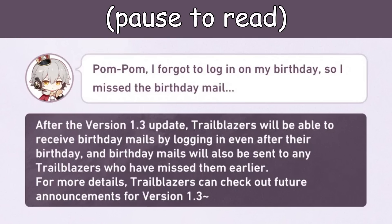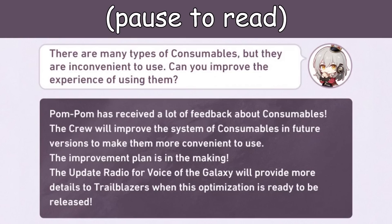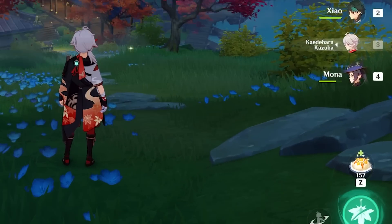Your birthday gift of 100 primogems will now have a longer expiration date, so you don't have to sadly spend your birthday playing Star Rail. They're gonna improve the food system, so that will be more convenient to use. I think this means they'll probably add like a little food holding bag, like they did in Genshin.